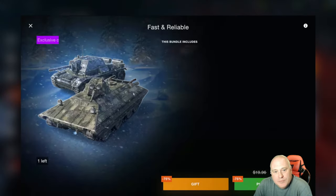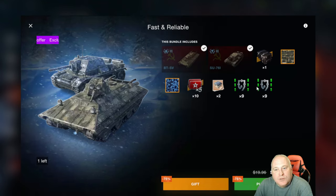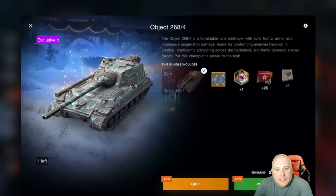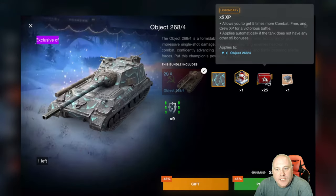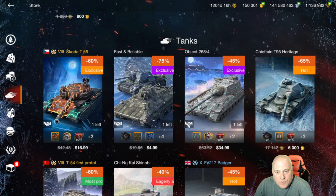The Fast and Reliable deal is not worth it - you get 10 5X boosters and two garage slots, but it's just 2,000 gold, so that's 400 gold per dollar. The Object 268 - I think the price is still way too high. The 25 5X boosters are only for the tank, which is a downside. If you bought the 50,000 gold for $50, we're essentially talking about 35,000 gold for this tank, which is quite high.